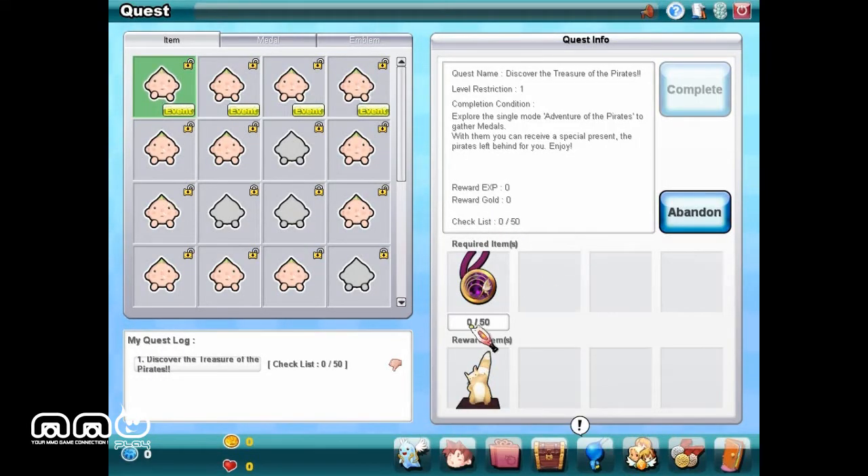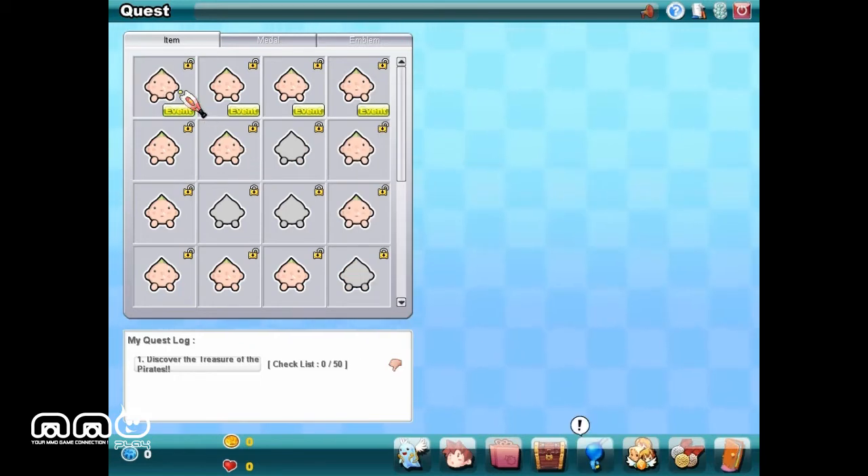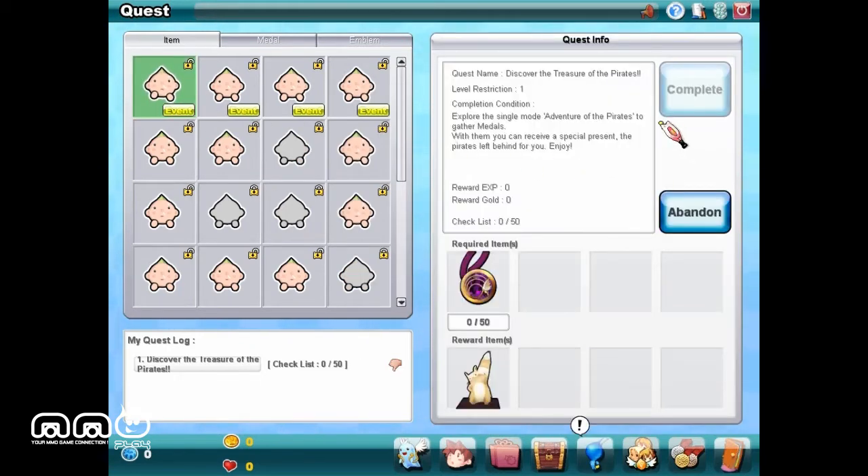Hello and welcome to another First Impressions video brought to you by MMO Play. Today we are taking a look at Fantasy Tennis Online. This is a free-to-play game that kind of mixes aspects of RPGs with tennis. You can see we have a questing system, a progression system, we can get new gear - all kinds of RPG elements, but with tennis characters.